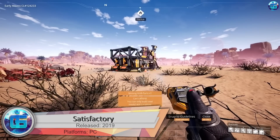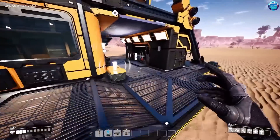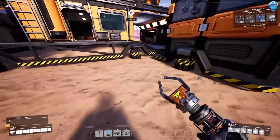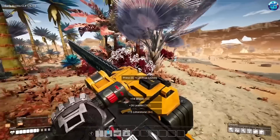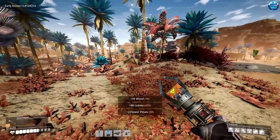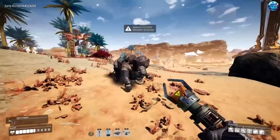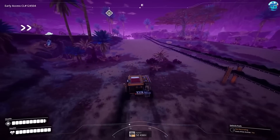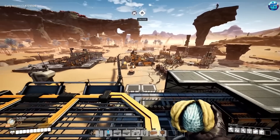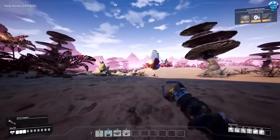Satisfactory: here we are sent to another unfamiliar planet where the main task is to colonize it by building multi-story factories and establishing production chains. However, a large share of the gameplay involves studying the local open world, which is quite large and fraught with many mysteries. You can explore its beauty on foot or using jetpacks, transport, and other means of transportation — but don't forget about the local creatures who are clearly against the colonization of their home.